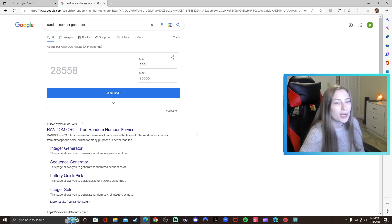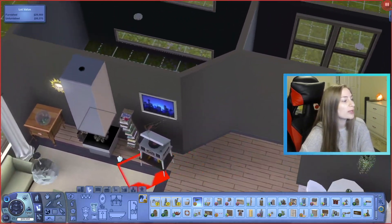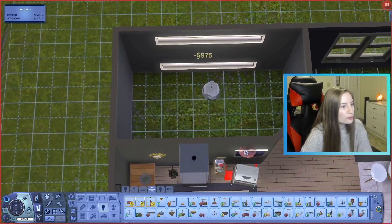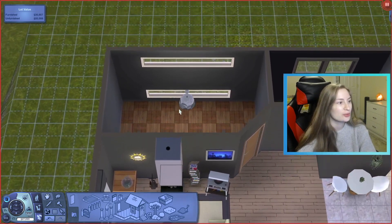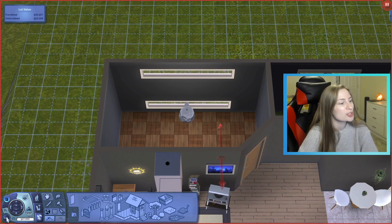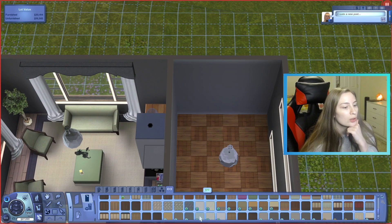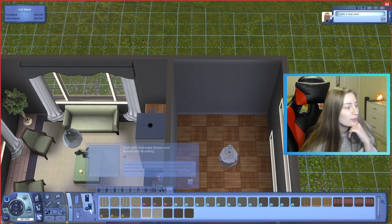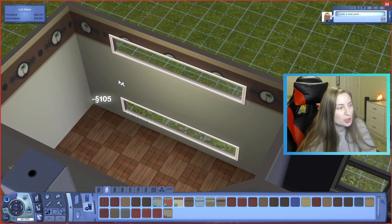Oh my god — 28,558 for the bedroom? Are you serious? We have 28,558 for this room, that is crazy. We gotta get some light in here — why is it so freaking dark? Let's do a really expensive wood floor. My Sims froze pretty bad after I used the color wheel, so I think we might have to stop doing that. We still have 27,000 left for the bedroom. I might do a wall treatment where the top part matches the floor, and I don't want to go back into the color wheel because I think the game is gonna crash.